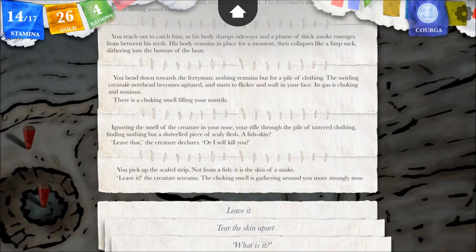All of a sudden there's a swirling creature overhead. Its gas is choking and noxious. We tried to rifle through a pile of tattered clothing that was left - all that was left of the fisherman. Apparently he transformed. We found a shriveled piece of scaly flesh like a fish skin. The creature declared 'leave that or I will kill you.' You picked up the scale strip - it's the skin of a snake. The creature screams 'leave it' and the choking smell is gathering around you more strongly.